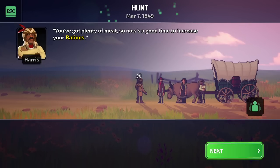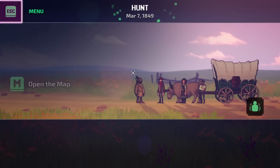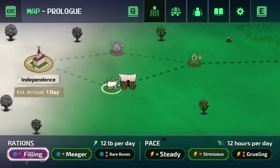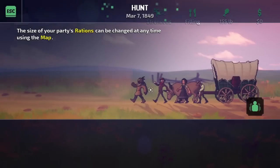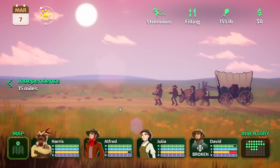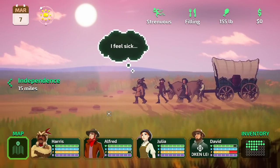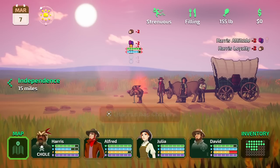You've got plenty of meat, so now is a good time to increase your rations. The size of your party's rations can be changed at any time using the map. We're going to go from meager to filling, and we can also increase our speed if we want to. You can speed up or slow down and increase food, which I think lowers the stamina debuff.